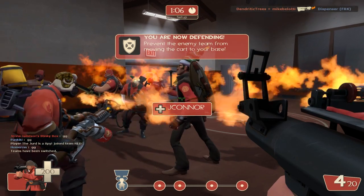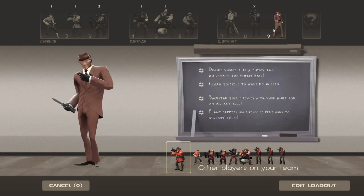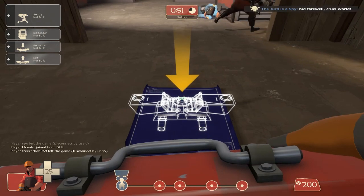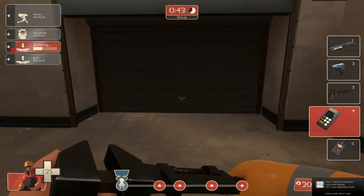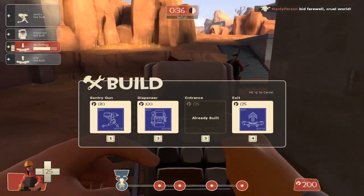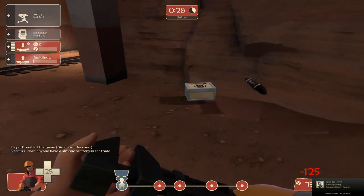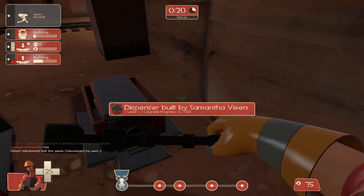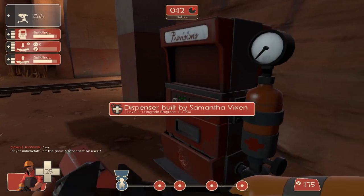We're gonna change class — we're defending now, so I think we need to play Engineer. The Engineer builds buildings for the team. I've set up a teleporter right at our spawn so I can teleport our team to the front lines, or as close to the front lines as I feel safe doing. It's best to place it where there's some metal — you get metal from ammo packages. The dispenser heals and replenishes the ammo of anyone who stands next to it, and it also refills your own metal over time.